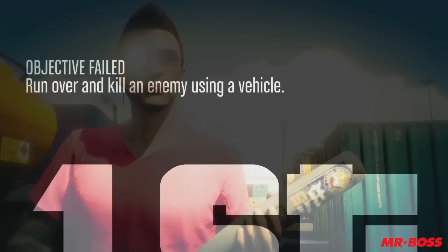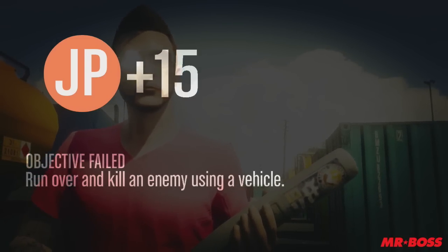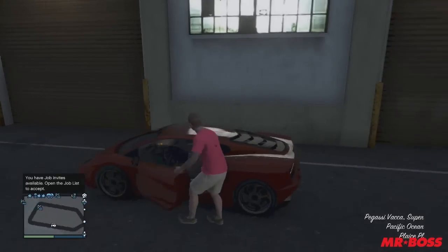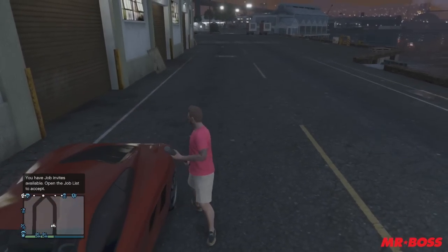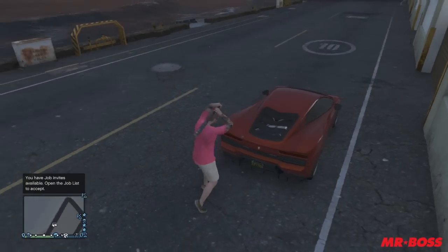So once you finish the game, you're going to be put into this little menu right here. Simply wait it out, go back into free roam, and once you get back into free roam, you should actually have the baseball bat with you. So I just loaded into free roam right here, and you can see I pull out the baseball bat, and now it is saved in my inventory forever. Really easy, and didn't take that long at all.